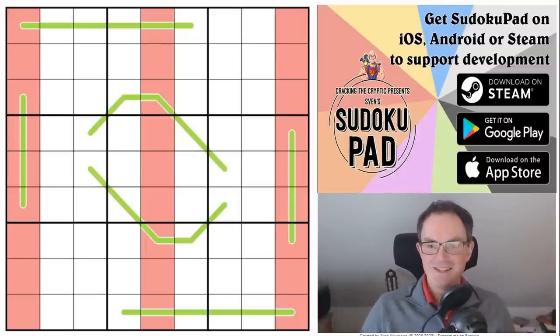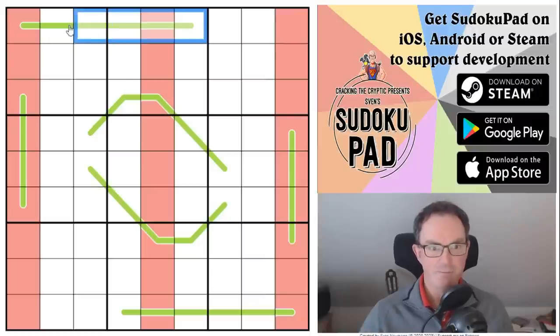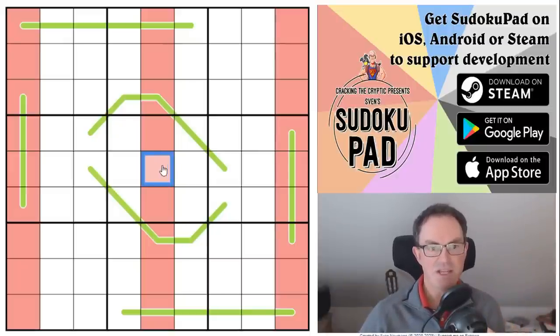Hello and welcome to Sunday's edition of Cracking the Cryptic, where today we are going to be attempting a puzzle called Eye of Agamotto by Allergen. This is a startling grid — it is completely rotationally symmetrical, meaning if we rotate it 180 degrees around its central point we would get the identical grid.